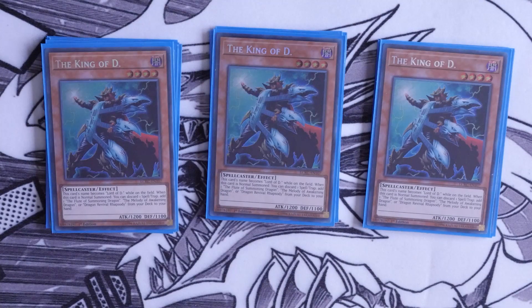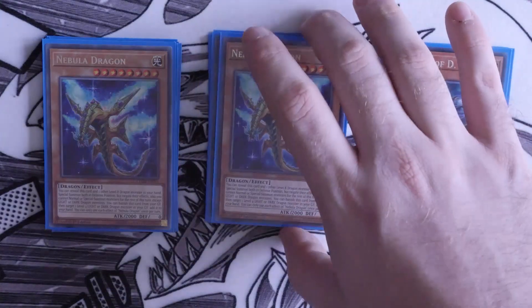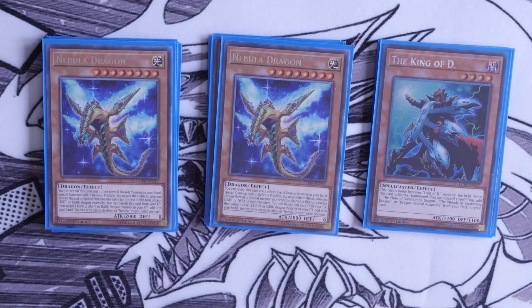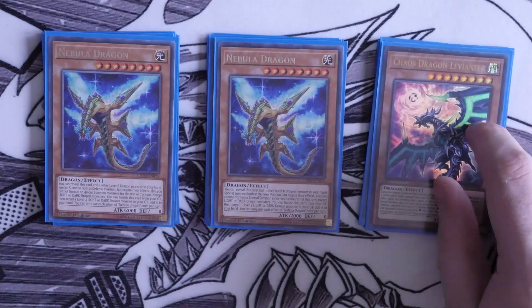Moving on to the standard dragon beatdowns — we've got double Nebula Dragon, shout out Carl. This card is really good. You reveal it and one other level 8 dragon monster in your hand and special summon both in defense position, with effects negated. On a Blue Eyes, who really cares about the effect? You can't normal or special summon other monsters except light or dark dragon monsters that turn, but the key point is that Nebula Dragon plus another level 8 dragon is a rank 8 — that is your OTK play or defensive play right there.